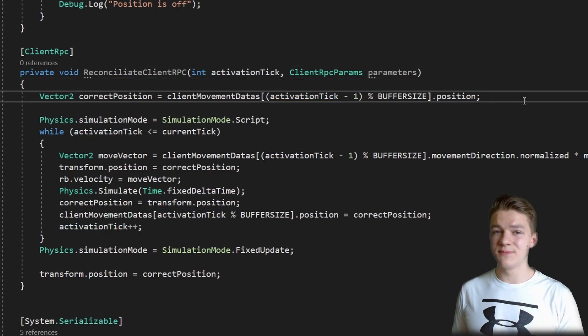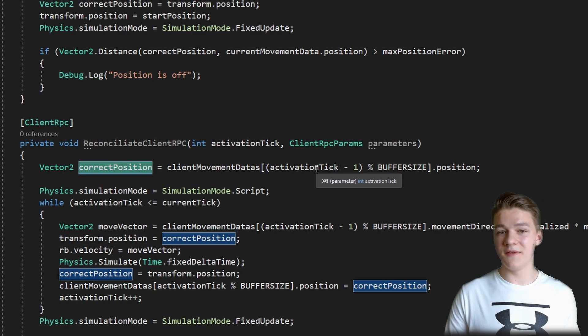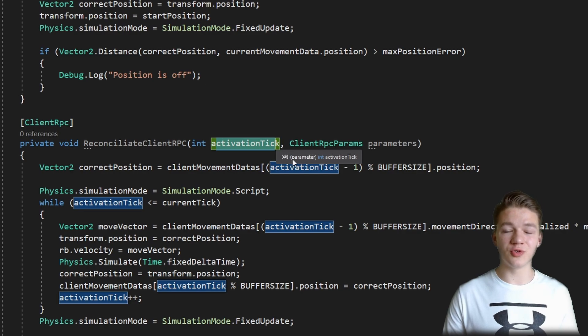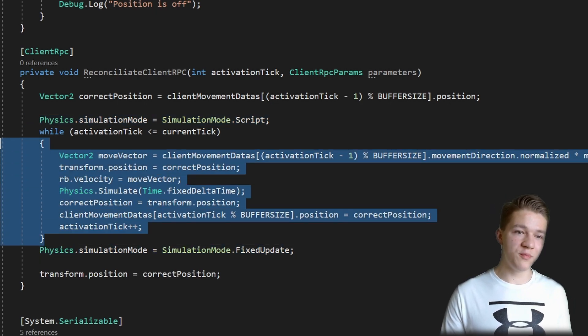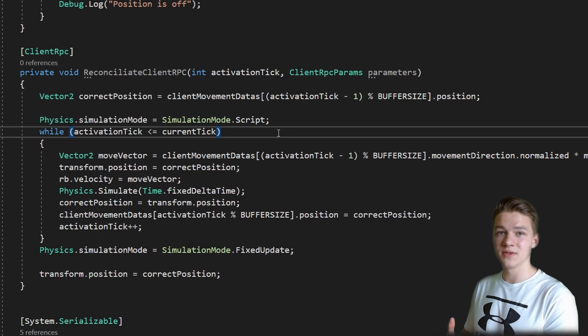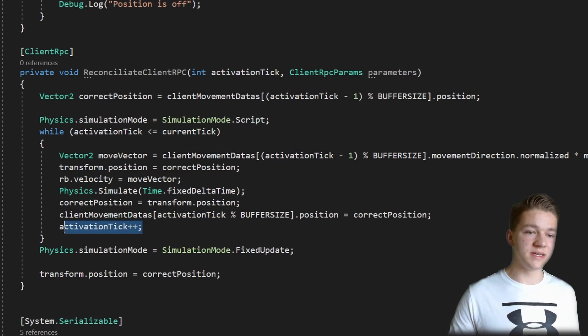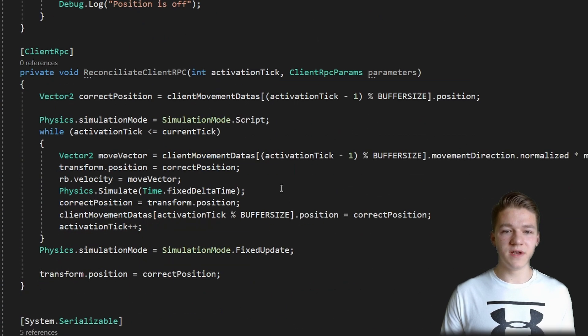The code for simulating the physics is pretty much the same as what we have here. First I am just setting the correct position to the position before we should have started reconciling, because we know that at the activation tick the position could already be wrong, so we are taking it from the tick before that. Now I am setting the simulation mode to Script. After the while loop I am setting it back to FixedUpdate, and in the while loop we are just re-simulating all of the positions that we should reconcile — until the activation tick is less than or equal to the current tick, with each iteration increasing the activation tick. Simulating all of these positions is almost the same as what we had before; we are just accessing all of the data from the client movement data array.